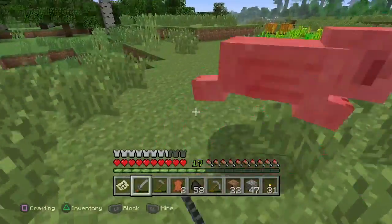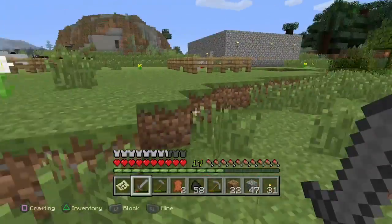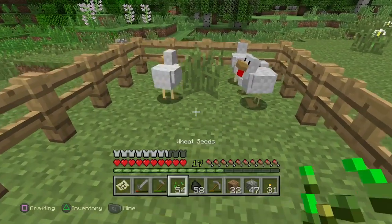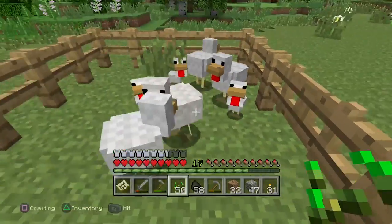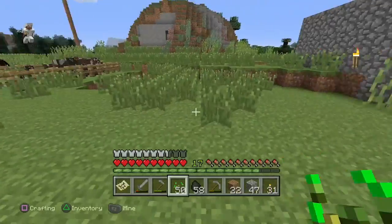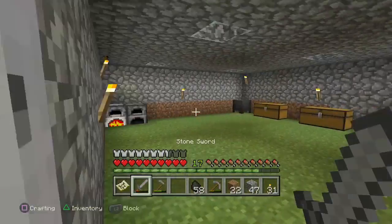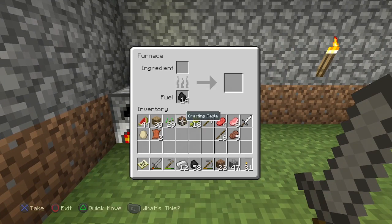We got some pigs. Pigs are probably the most useless of the four main animals, so we are going to get rid of them and take whatever we can from them. We got some chickens — let's feed the chickens. We'll continue to let their population grow. I'm going to toss out some of these seeds because we definitely don't need that many. Looks like the iron's done, which means I can fill this one up now with pork chops.